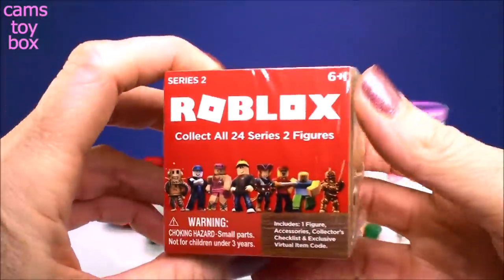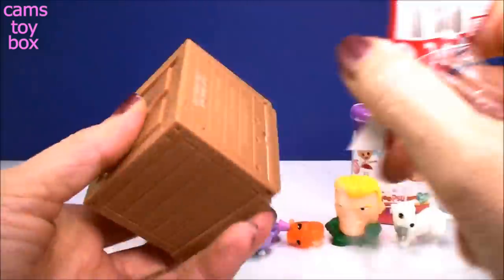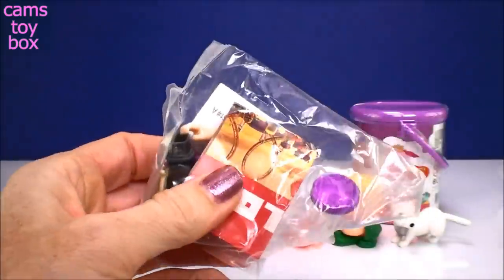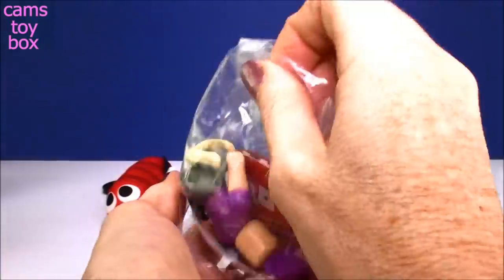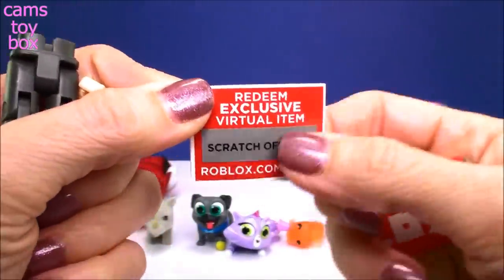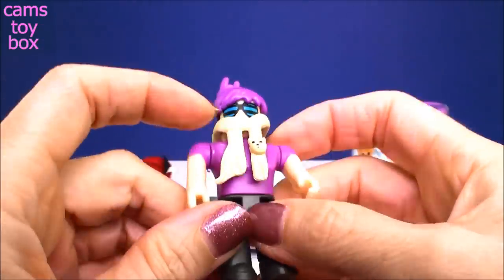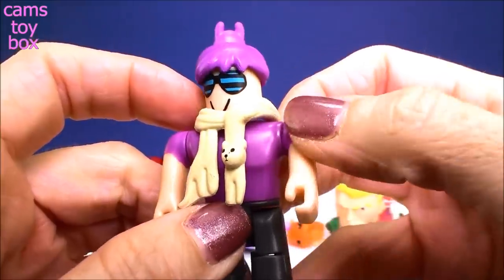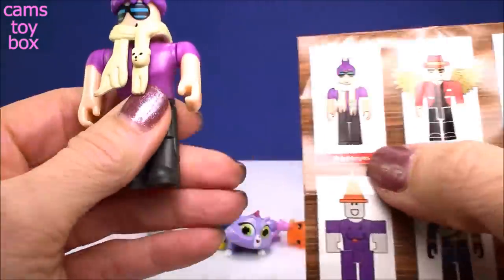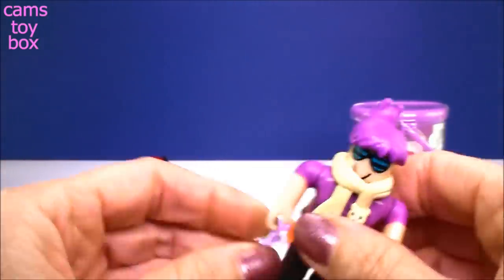Next, another little gaming surprise - this time it is from Roblox, Series 2. There are 24 different characters to collect. These are really cool too because you can mix and match them - if you get more than one, all of their parts are interchangeable. It comes with one character and also an exclusive game code that will redeem something for you in the game. So check it out, here is our character. I think it's so funny - look at that scarf, there's like a little animal on there. I'm loving the purple hair and the purple top. I found it on the collector's guide - this is Bright Eyes, and I think it looks pretty cool. His eyes are pretty bright through the little sunglasses.